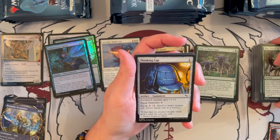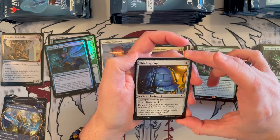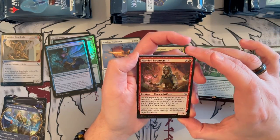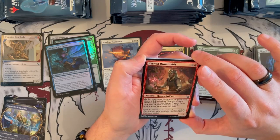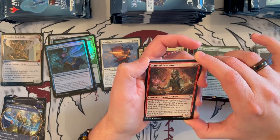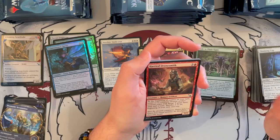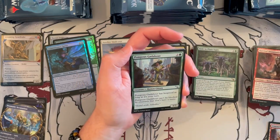Thinking Cap — first equipment we see! Artifact Equipment, costs 1 generic. Equip costs 3 generic, but if it's a Detective it costs only 1 generic, and the equipped creature gets +1/+2. Could be annoying in the right deck. Hardy Drumsmith is a 2/3 Human Artificer, costs 4, it's red. At the beginning of your combat on your turn, you get to create a 1/1 Thopter artifact creature token with flying that attacks if able until end of turn — sacrifice it at the beginning of your next end step. There are some synergies with this for sacrificing artifacts, and having an extra Thopter in play can be really, really annoying.